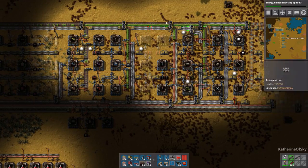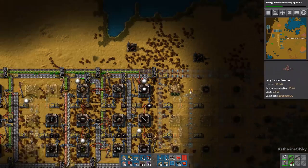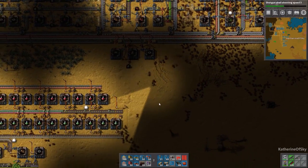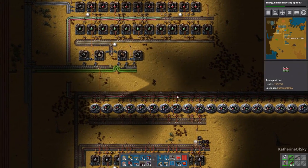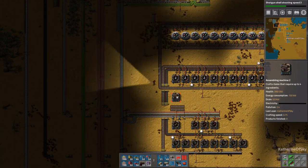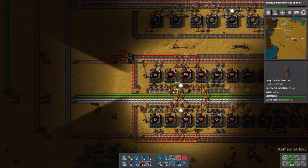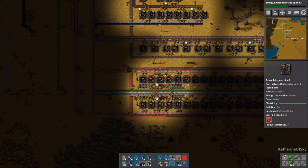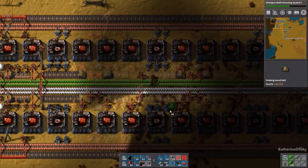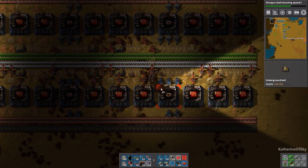Now we can get red circuits piped up along here. Let me fix this because that's wrong - that was from an accident we had a few episodes ago where I reconnected those things incorrectly. We're building up on red and green science quite nicely. But now we're going to need to get blue science working. Here we are back down at red circuits.